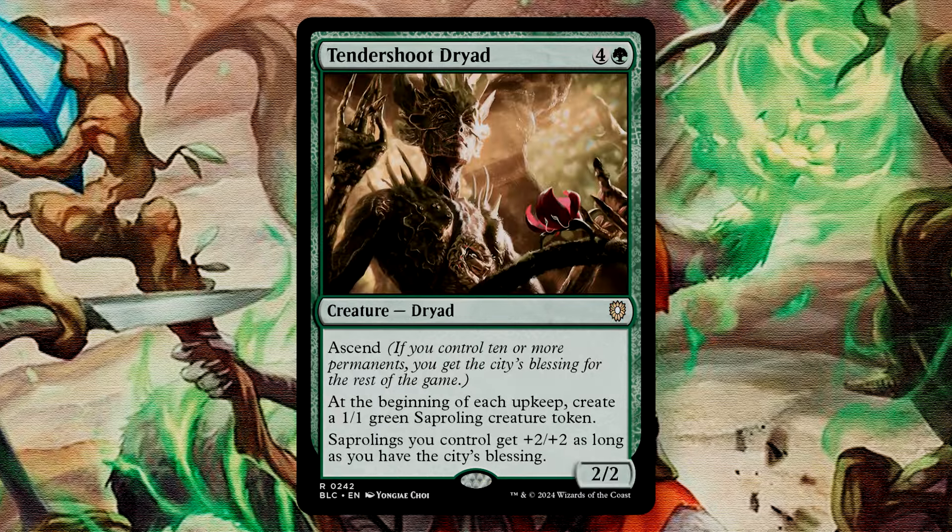Tendershoot Dryad is a 5-drop 2/2 with Ascend. Ascend is an ability that gives you the City's Blessing if you control 10 or more permanents — once you get the City's Blessing, you retain it for the remainder of the game. It has 2 other abilities: at the beginning of each upkeep, you create a 1/1 green sapling token — each upkeep. Finally, as long as you have the City's Blessing, saplings you control get +2/+2. This is a very useful token producer as you can get a token on each upkeep, which will net us plenty of tokens.